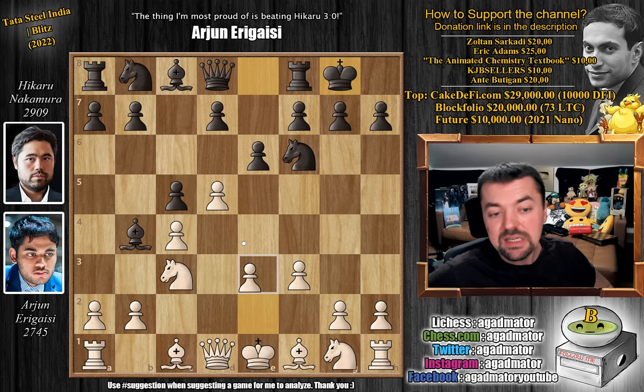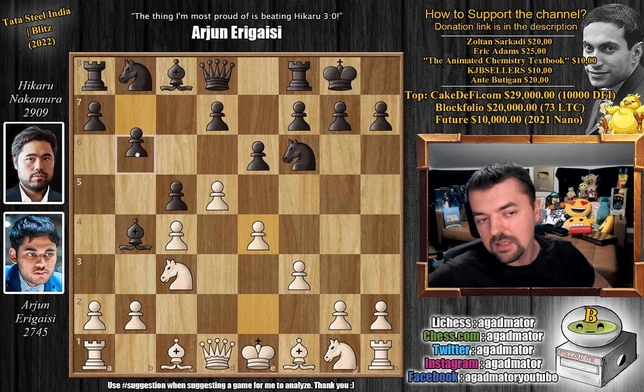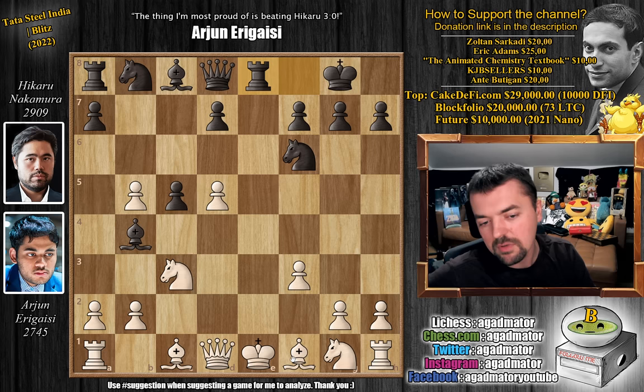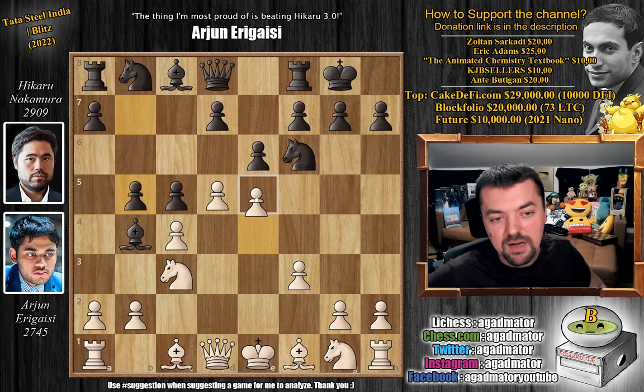e4, grabbing the full center, and now the main ideas for black are d6 and b5. Hikaru goes for the sharper line — pawn to b5. The idea being that if you capture this pawn you weaken your d5 pawn, then e captures on d5, rook to e8 check, and white is already in trouble. It's very hard to defend — you'd have to play something like bishop to e2, knight to e2, or king to f2, and while it might be playable, it doesn't make sense to give black all this advantage.